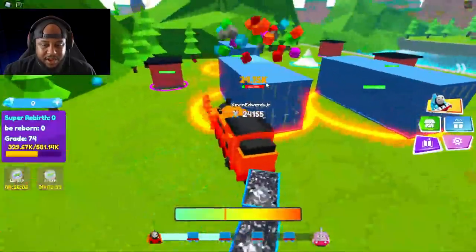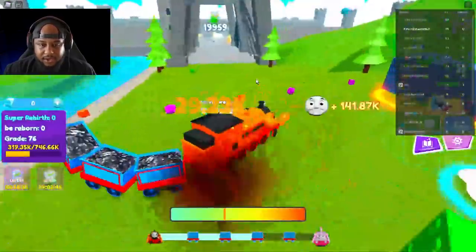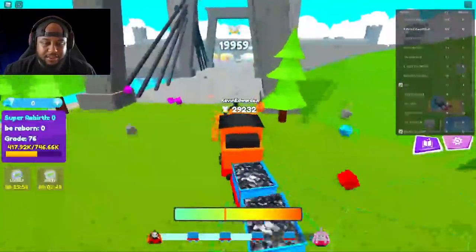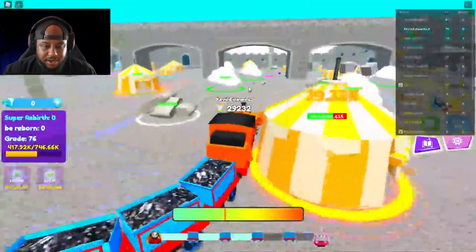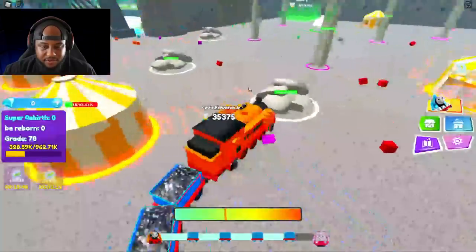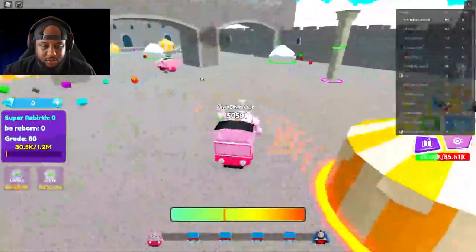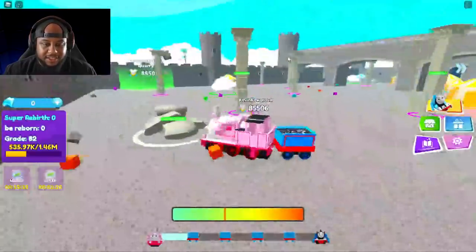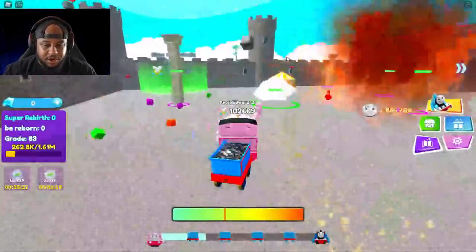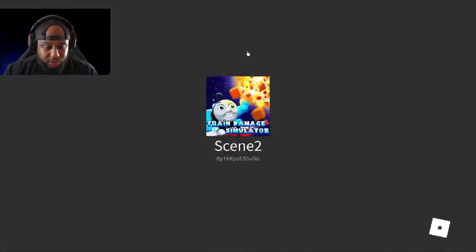We can actually switch back from Alfie to a regular train, which is pretty much just as strong. We're about to pass the level 80 player — 29,000 is our power! Looks like we're at a carnival. We're about to evolve into the pink train. We're level 80, we are the pink train, and we just passed the number one guy! Level 81 — we're going to the Blue Mountain Quarry now!